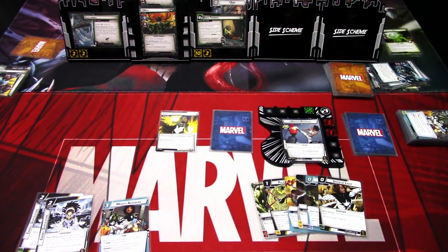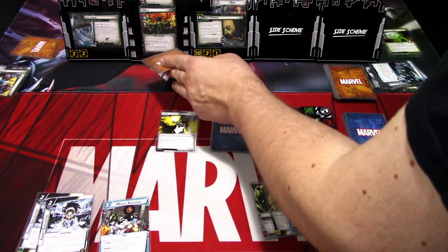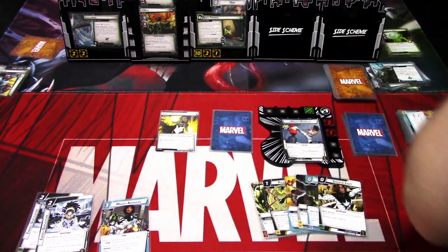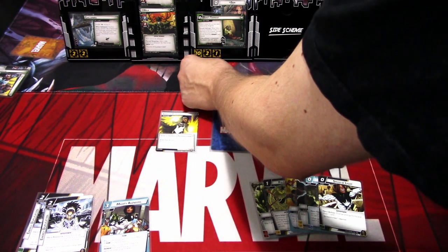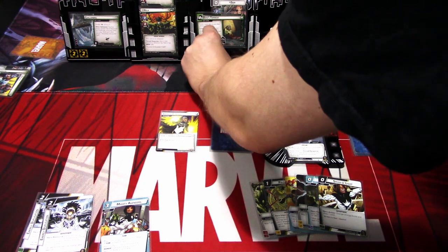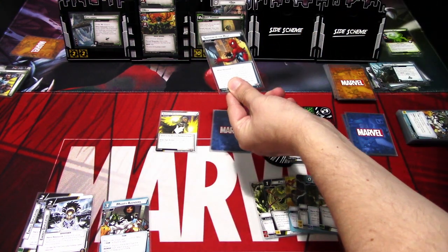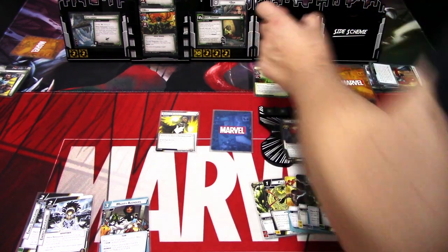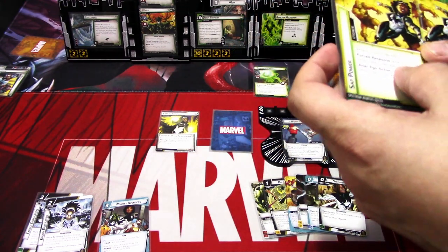Let's go to the villain phase. We add one threat. We might lose the game here but we'll see. Hela schemes for zero plus one, so one plus two is three. We're at 16 — two away from getting defeated. And the encounter card is Shadows of the Past. So we get Radioactive Man, Reactor Meltdown, and Radioactive Blasts shuffled into the encounter deck.